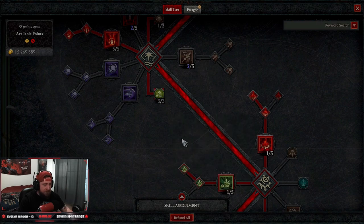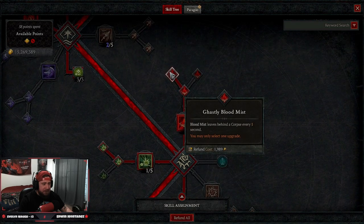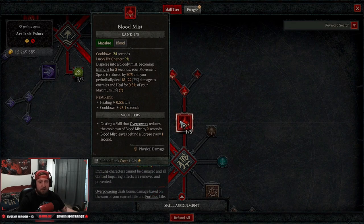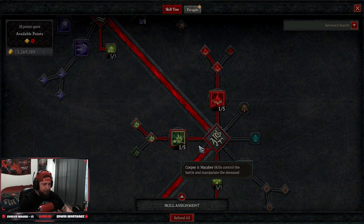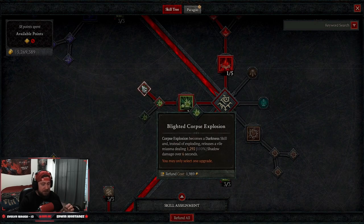Down to corpse skills: we take Blood Mist upgraded into Ghastly Blood Mist, so when we get crowd controlled or almost die it creates a corpse, allowing us to go through our rotation again. Then we have Corpse Explosion upgraded into Blighted Corpse Explosion — this applies a damage-over-time for six seconds, which helps reset our rotation as well as give us back our essence.